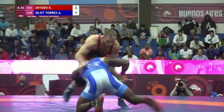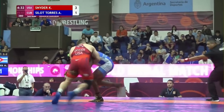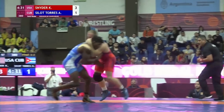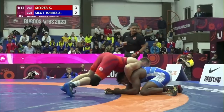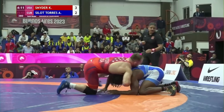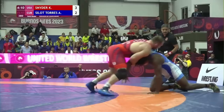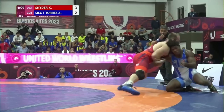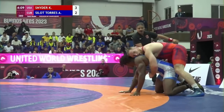Minute 20 in, Arturo does a lefty single. Kyle tries to sprawl and cut the angle, but Arturo comes up with a lefty high crotch. They play Ring Around the Rosie for a little until Kyle accidentally steps out, giving Arturo another push-out point. Score is 3-2, Kyle. Minute 45 in, Kyle has a front headlock again. Arturo stays in the grounded position to not give up a push-out point. Kyle converts to an arm drag on the left, pushes forward getting Arturo almost to his feet, then circles around, but only gets the push-out point. Score is 4-2, Kyle.